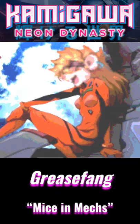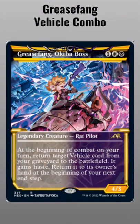There's been a lot of buzz around the Parhelion-Grease Fang combo in Pioneer and Historic, so I thought we'd take a look at Grease Fang as a commander. This Rad Rat reanimates one vehicle at the start of combat, then bounces it to your hand at the end step.